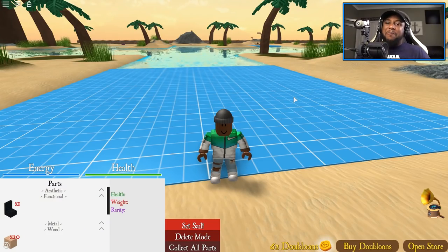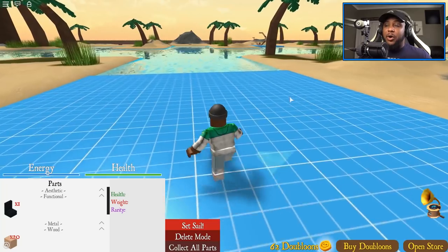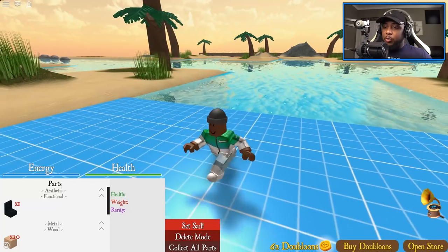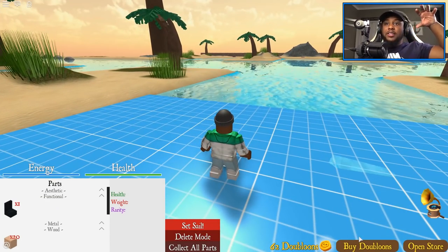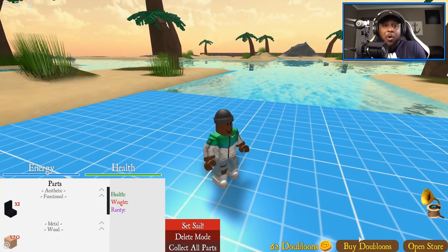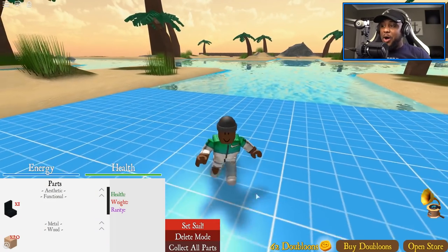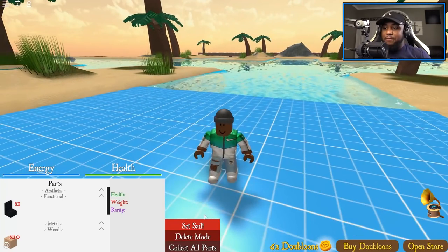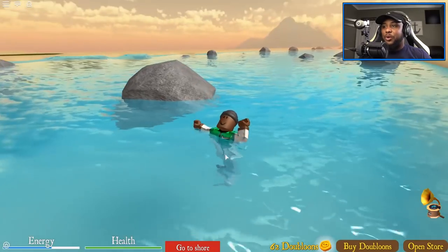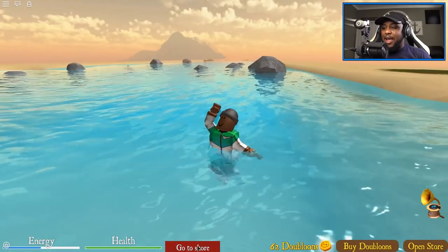What is up, Gaming with Kev! We are back on Roblox Pocket Pirates. We have to build a boat and sail down the river to collect dublins — which are coins. The more dublins we collect, the more we can add to our boat to collect even more. We're trying to collect that gold, baby! We have health and energy right here, and if I set sail I'm drowning — my energy is going down, so we can't let that happen.